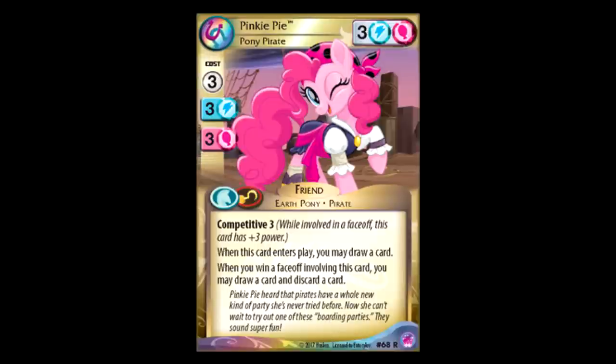Pinkie Pie Pony Pirate — I can just call her Pinkie Pirate. Pinkie Pirate is three for three, blue-pink, Competitive three. Nice. Card enters play, you can draw a card. When you win a face-off involving this card, you may draw a card and discard a card. So you get to draw a card on play, it gets plus three during face-offs, and on top of all of that, when you do win a face-off, you can draw a card and discard a card — and that involves Troublemaker face-offs. Everything about this is pretty good. Especially with Competitive three, if you're still running the old showdown cards, you can showdown this with another three power card, this gets plus three on top of its regular, so it's actually dwarfing your opponent in power, and if you win the face-off, you can cycle a card. Overall, a pretty good card — Pinkie Pirate.